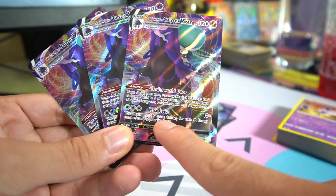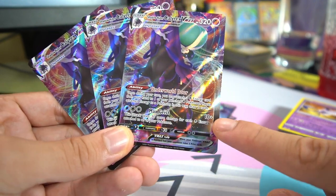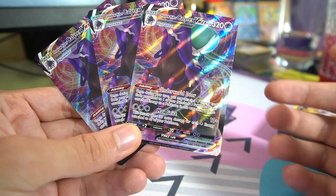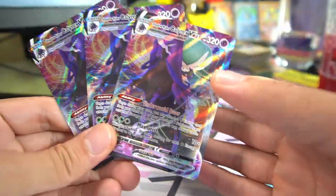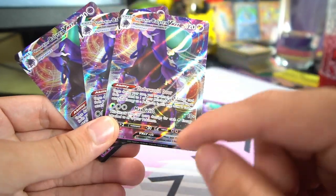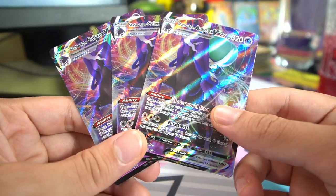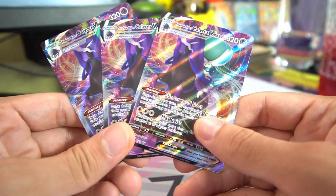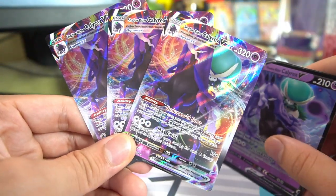Imagine you have another Shadow Rider VMAX on the field — you're doing this twice per turn. There's no cap to how many times you can use this; it's just once per turn per Shadow Rider Calyrex VMAX. So you could power up one completely on the bench and then switch it into the active to attack. Its attack is Max Geist: does 10 damage plus 30 more for each psychic energy attached to all of your Pokemon. You're doing 30 more per psychic energy, which means Max Geist can hit very high for big one-hit or two-hit KOs. That's why it was one of the best cards in the game and why it's still one of the best Expanded decks.